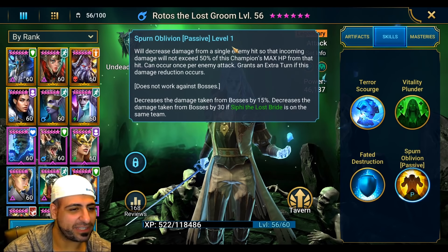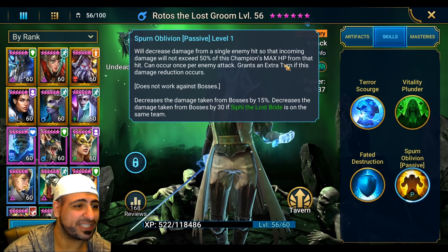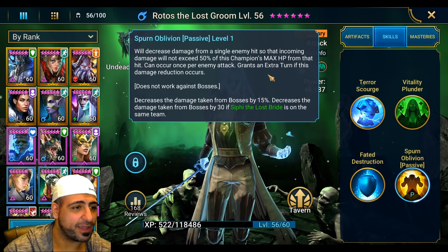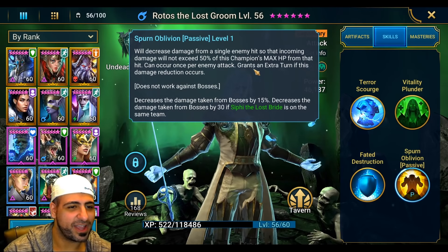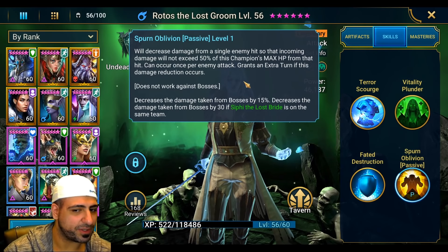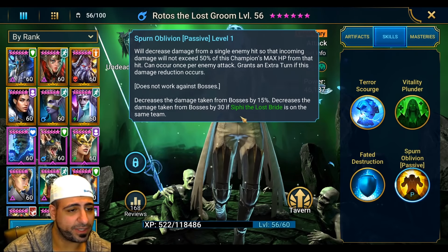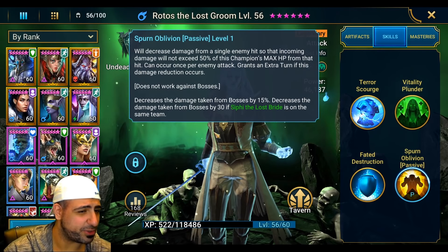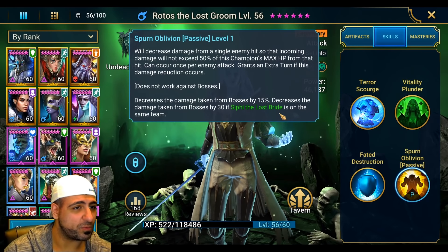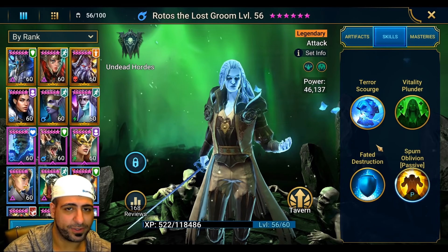His passive does not need any books. It decreases damage from a single enemy hit so incoming damage will not exceed 50% of his max HP from that hit - basically he can't be one-shotted. It can occur once per enemy attack and he grants an extra turn if his damage reduction occurs, though this might be slightly glitched. It doesn't work against bosses, but decreases boss damage by 15%, or 30% if Siffy the Lost Bride is on the same team. Siffy and Rotos together are unbelievable.